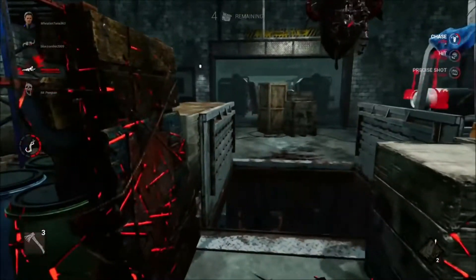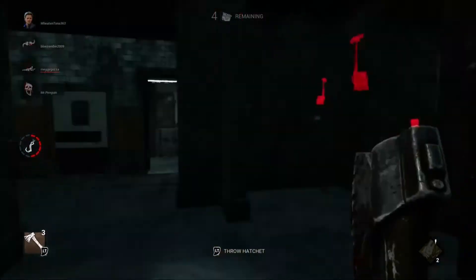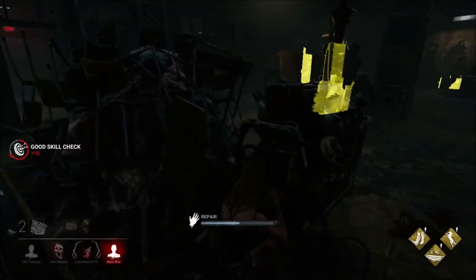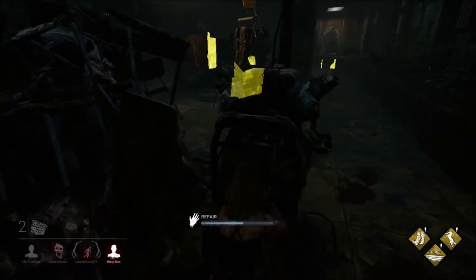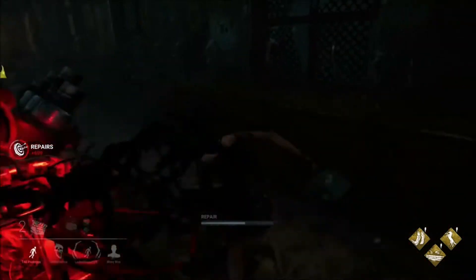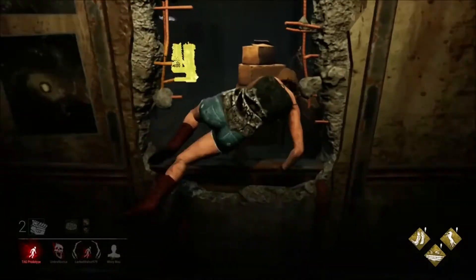If the killer doesn't know where you are, you want to do as minimal sprinting as possible. A good way to combat that is to use Urban Evasion to get away from the killer. Here I just got hit by a Legion.